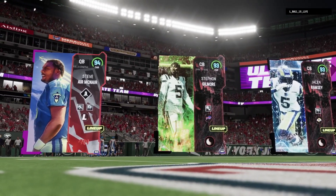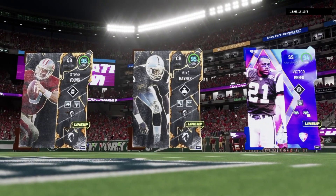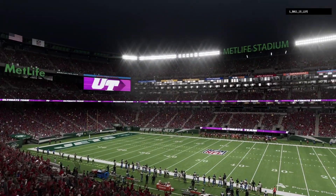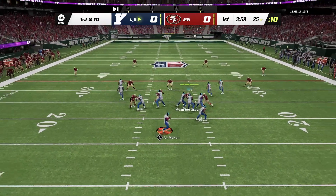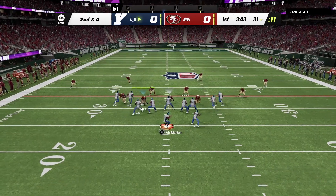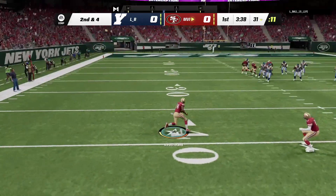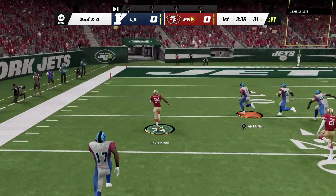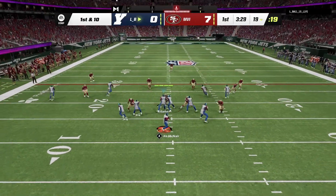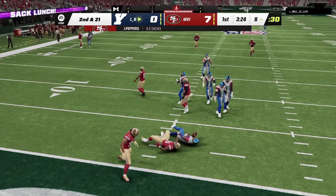We're going to hop into the game. My opponent's top three are Steve McNair, Stephon Gilmore, and Jalen Ramsey. For us, our top three will be Steve Young, Mike Haynes, and Victor Green. That's who we're rocking with right now for our top three in our first game. These cards are going for between 600,000 to 750,000 coins. I'm expecting all three of these cards to make an impact in today's game. We're rocking the Niners uniforms for Steve Young and the Rams away uniforms — that you get from the season pass or the field pass — for Cooper Cupp.